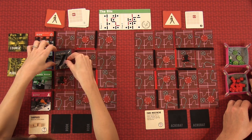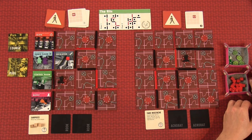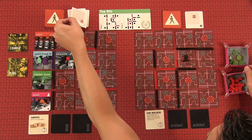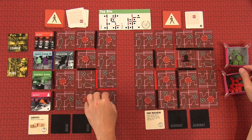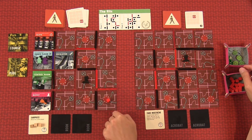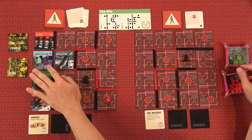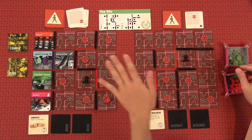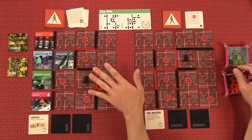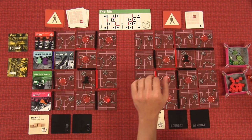It's an escalator! We found our way up. The guard goes one, and ends up down here — two, three — he'll have to come all the way around. The reason we were worried is that if he came through that door while we're there, we'd both take two heat each. Also, when he moves through open doors he gets more suspicious and gets additional movement. The fact that he didn't do that is really good.